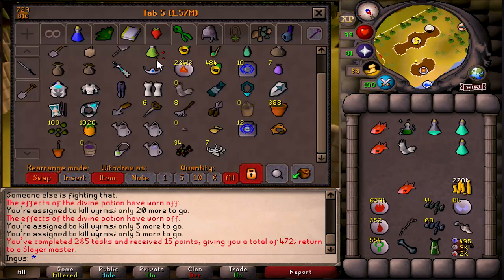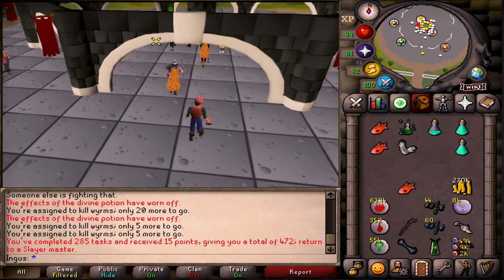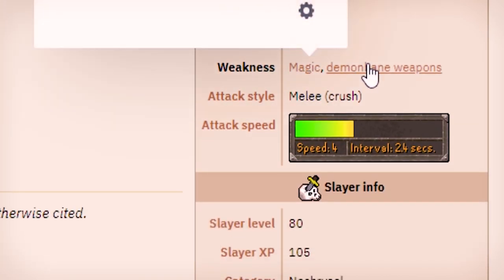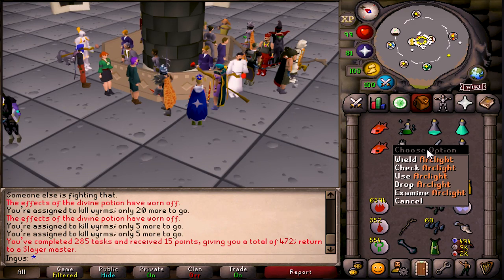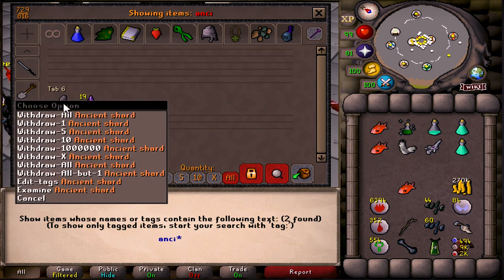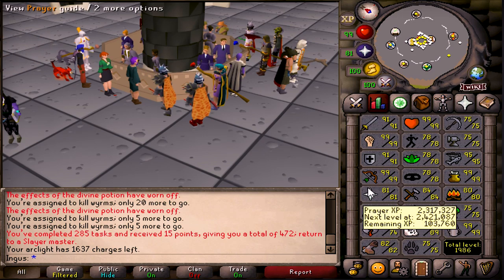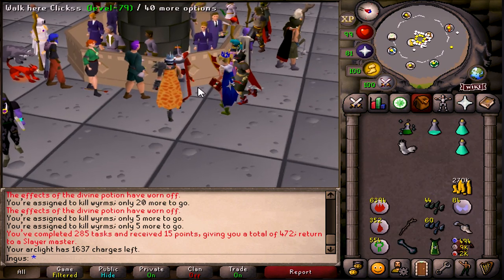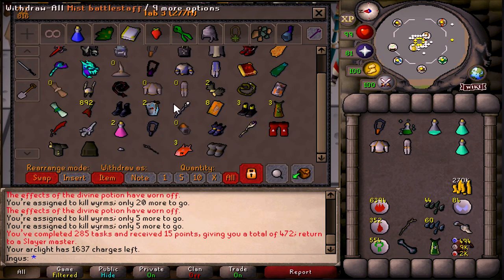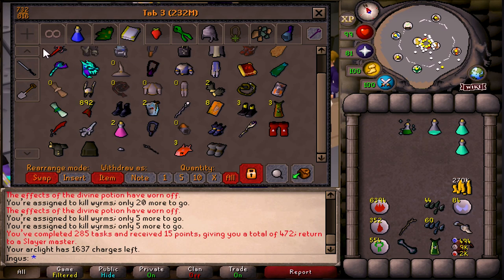I could barrage them or I can melee them. If I melee them it's going to take 2 hours; if I barrage them probably one hour. Nechryael are weak to magic or demonbane weapons. Luckily I have an Arclight — let's check how many charges it has. I don't have any charges, but I have Ancient Shards: 19. I might just go with the whip, or I could go max mage. I know I need to train attack and defense, but I have a full max mage setup right now. We're going with melee mostly because I really want to get my combat stats up to the maximum.